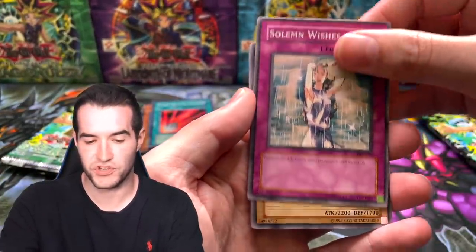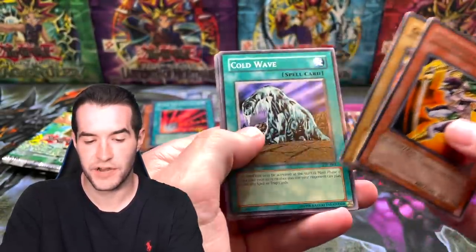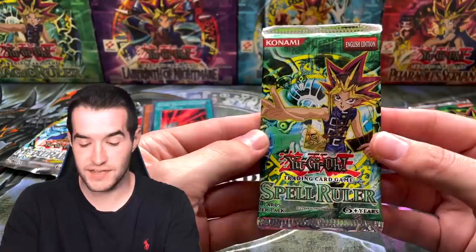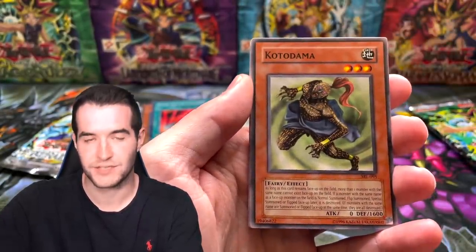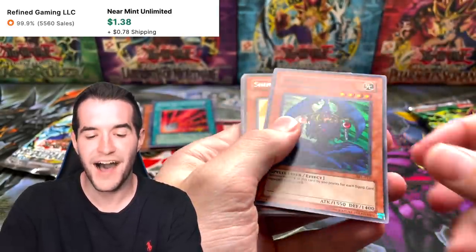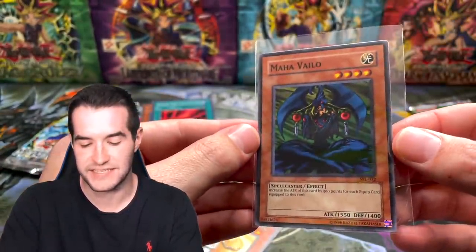Pharaoh's Servant for box two: Solemn Wishes, Twin-Headed Fire Dragon, Overdrive, Inspection, Hyabusa Knight, Greatest, Cold Wave, Have Truth, All-Seeing White Tiger. And now Spell Ruler — this set was renamed from Magic Ruler in 2003. We got Red Archery Girl, Kotodama, Umiruka, and Maha Vailo — another Super Rare. It's very warped but not as bent as the other one. The left side is definitely ahead now with some good cards.